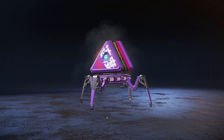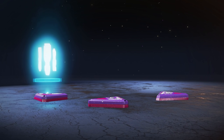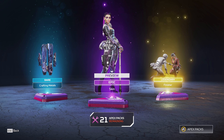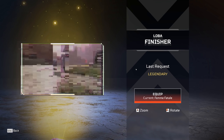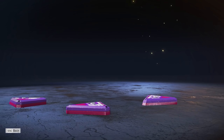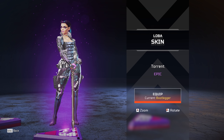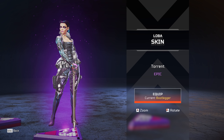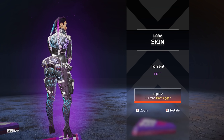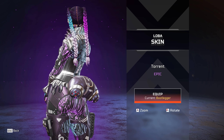Let's go again. Oh please be the Lifeline skin. Okay, we got a Loba finisher. Oh yeah, we know that one. And then we've got the new Loba skin. That's pretty cool. I like the way that it glows down her body. Whose hairline does that? What the heck? Well done.